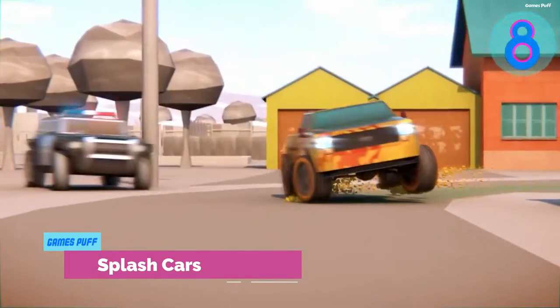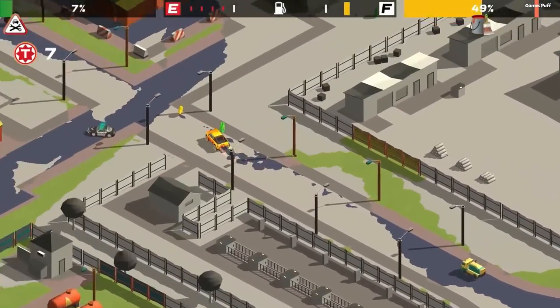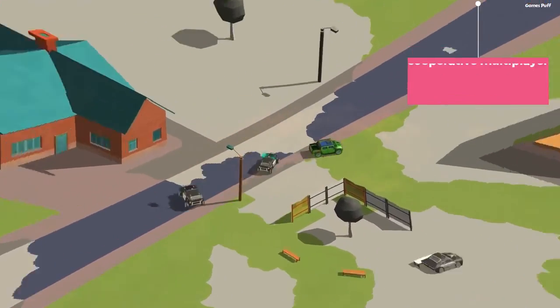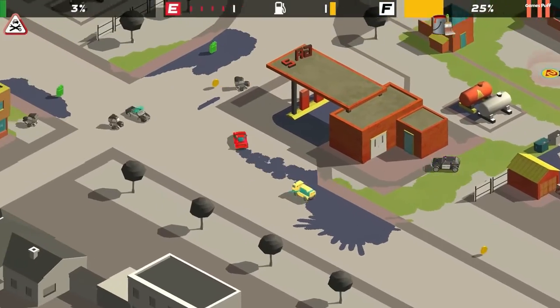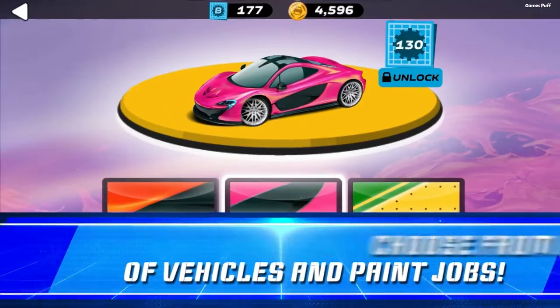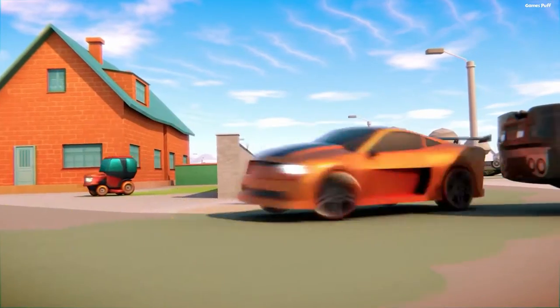The last game of this video is Splash Cars. Splash Cars is an isometric 3D driving game in which you race for freedom of speech, outrunning the authority, and encouraging other public workers to join your cause. Join a group for cooperative multiplayer fun, or go it alone. Choose your style from a variety of classic automobiles and utilize creative paint jobs to stand out from the crowd.